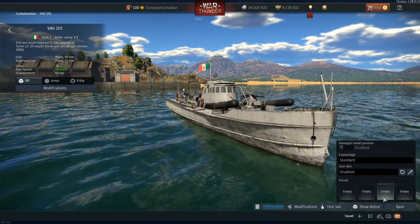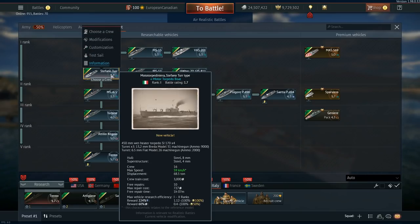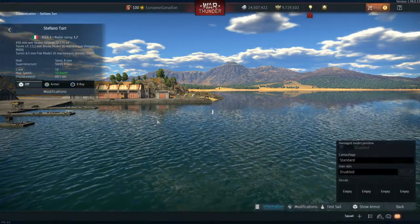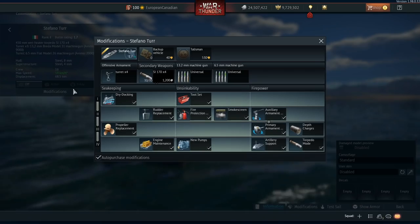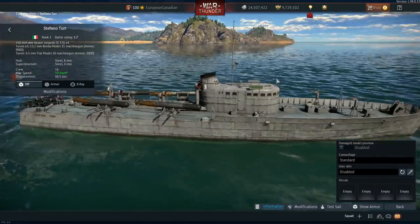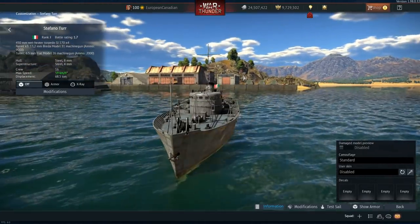Moving on to another torpedo boat, this is the Mototorpediniera Stefano Tor, and this machine is pretty nifty. It has access to four 450mm wet heater torpedoes — the SI-170s — and can also get access to depth charges if you want to bring some along. The guns are three 13.2mm and a 6.5mm, so it gains in torpedoes but loses when it comes to armament.